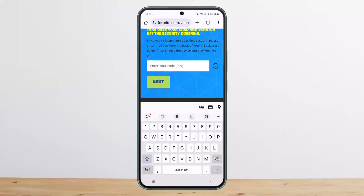When you enter your PIN code, it'll take you to the next page where it'll ask you to select the platform that you want to use your VBucks card on — the platform, the game, and such. Go ahead and enter those details, and once you do so, confirm your details and you'll be able to redeem it.